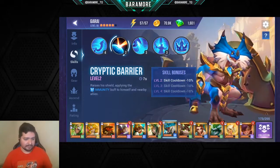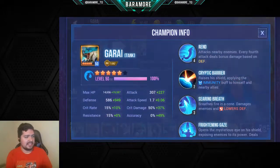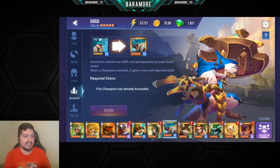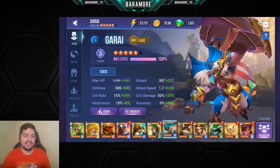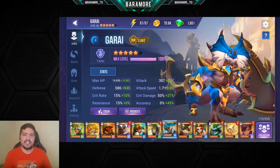I personally love Garai, but unfortunately when you ascend him he doesn't gain any extra stats like accuracy, crit rate, or resistance — he just gets a flat stat boost since he already has his leader ability whether ascended or not. Anyway, if you have any questions or comments about why I still use him, let me know in the comments below. If you liked the video, leave a like and I'll see you in the next one.